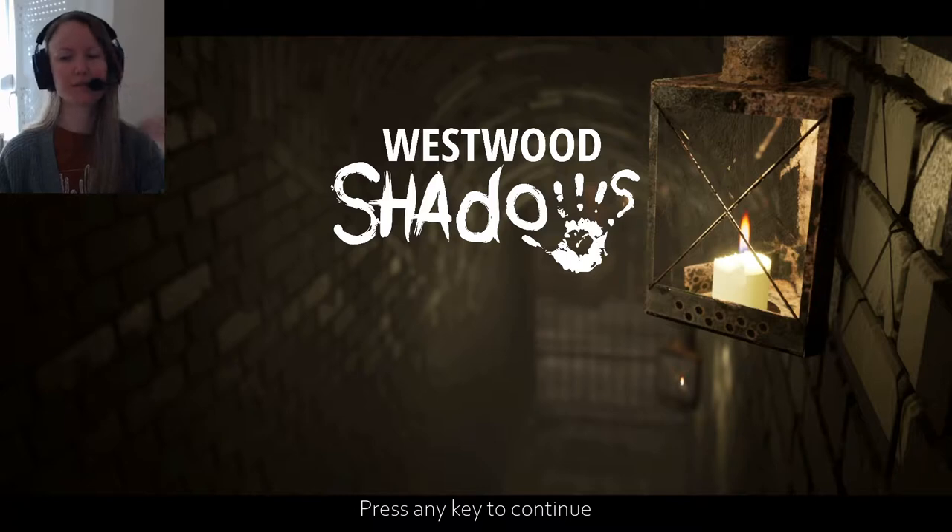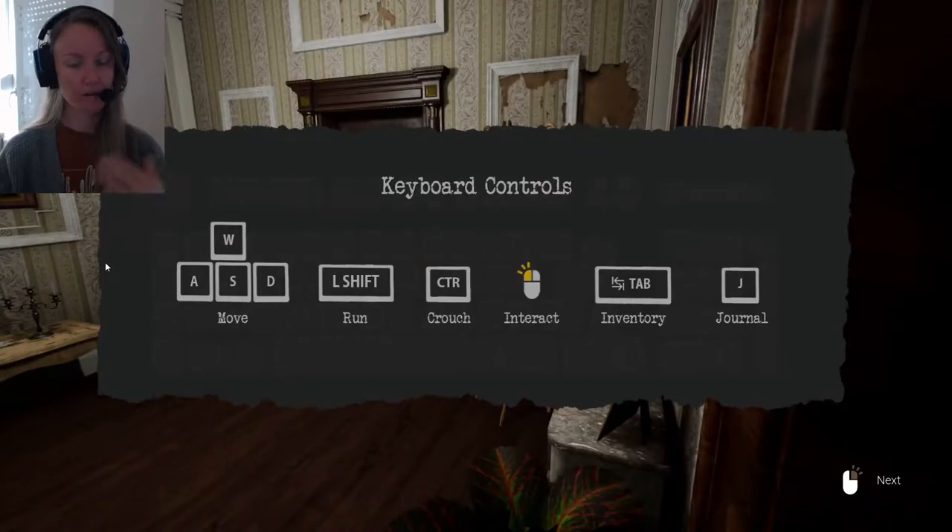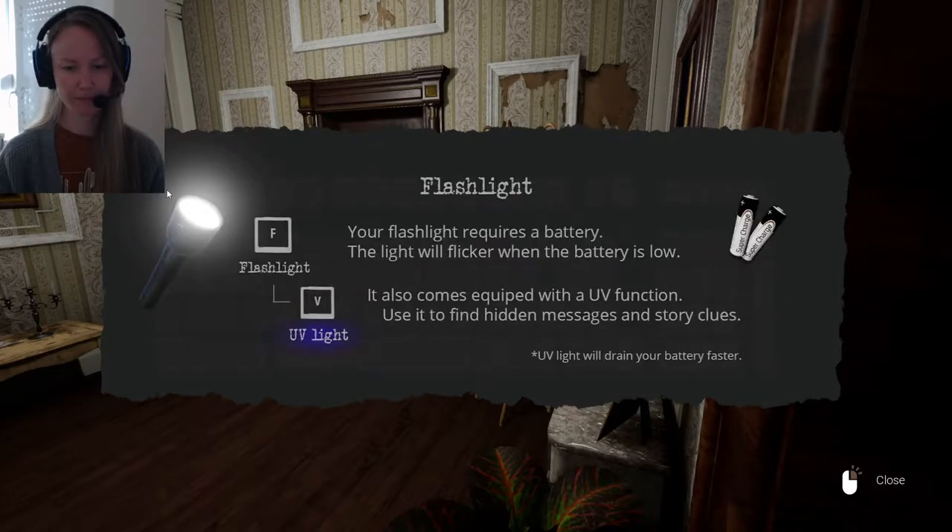Westwood Police, is anybody here? Controls: Shift to crouch, Interact, Tab for Journal. UV light — V for UV — to find hidden messages and story clues. UV light will drain your battery faster. The light will flicker when battery is low.